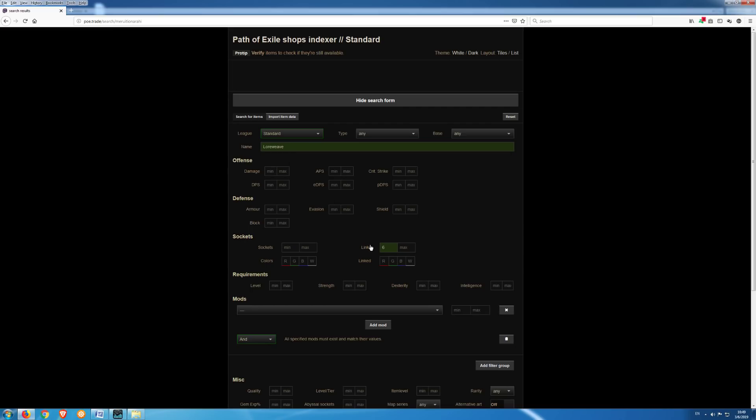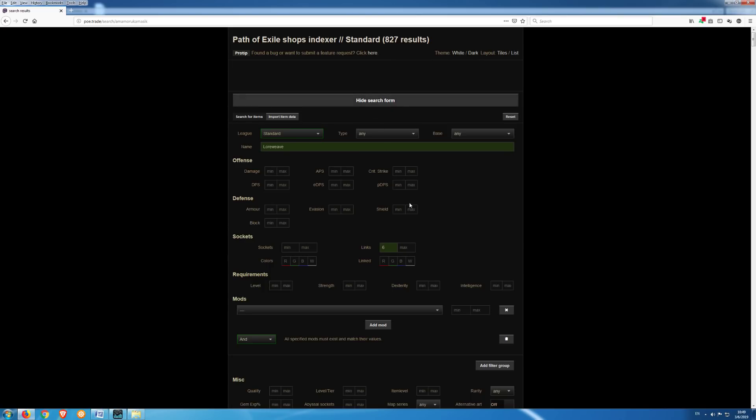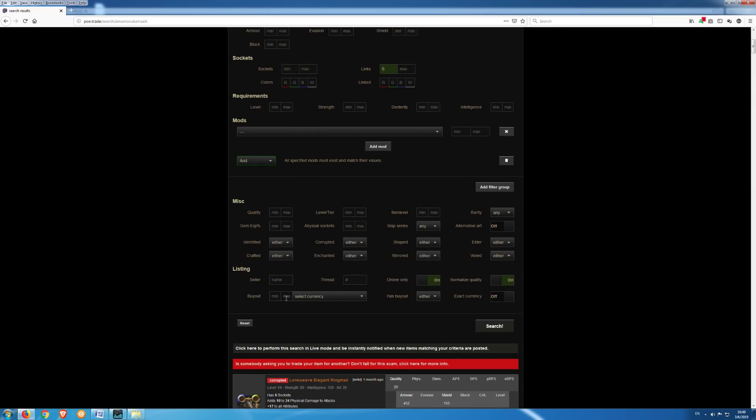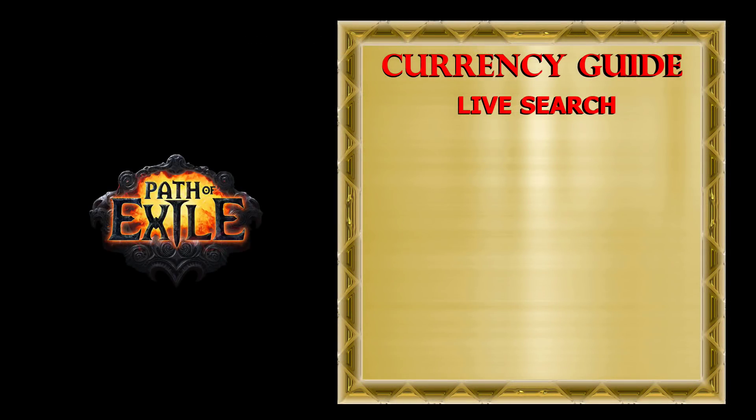In case that is too expensive or you wish to flip this item, click on 'show search form' to go back to your search. Under 'buyout maximum price', write your desired price, select the currency and hit search. If there are no items under that price, click to perform this search in live mode, check 'notify with sound' and 'notify with browser notification'. As soon as someone posts the item you wish to buy under your desired price, you will be notified with sound, the item will be listed on that page, and you can then try to contact the seller as fast as possible because many other players will probably do the same.